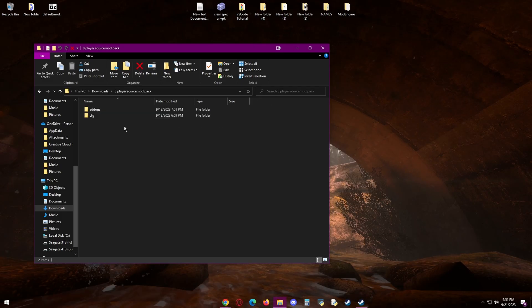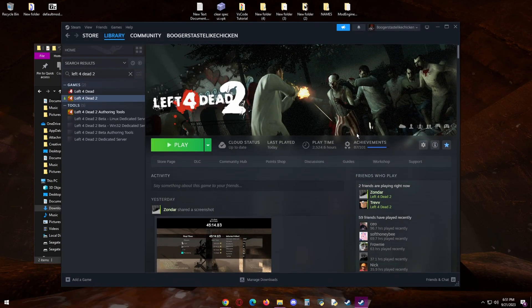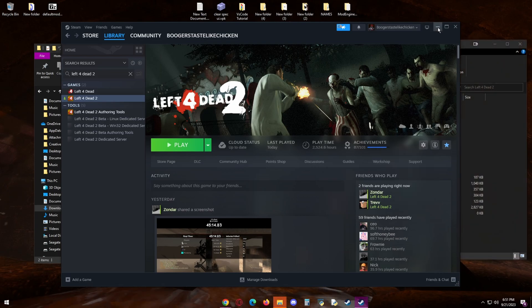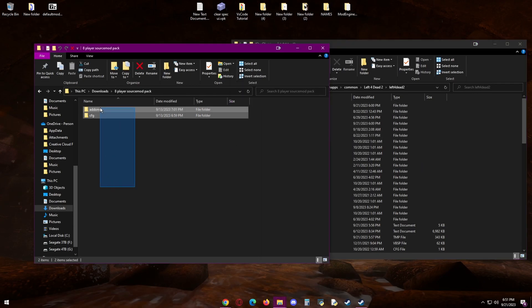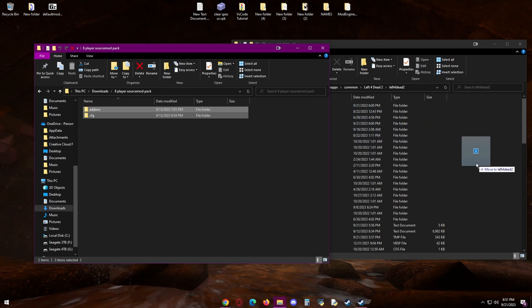Once you've extracted the files, click into here so you see add-ons and CFG. That's when you want to go to your game directory. Click in the left folder until you see add-ons and CFG here, and just drag the add-ons and CFG from the pack into the directory.